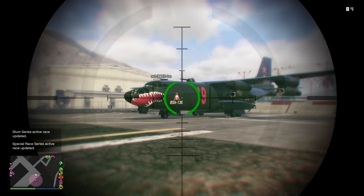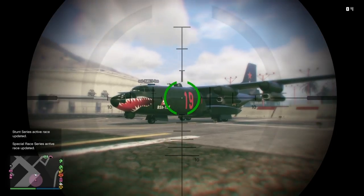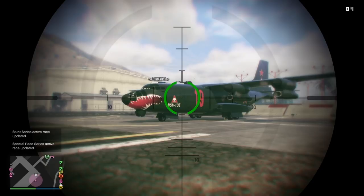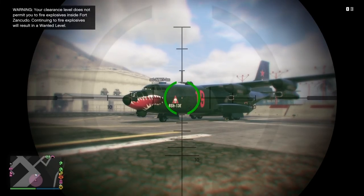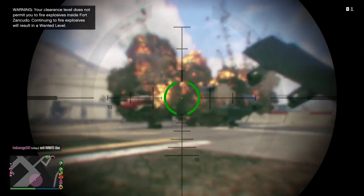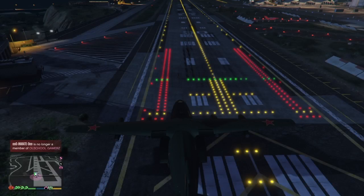Here are the explosive rounds from a sniper rifle — shout out to my man for helping out. We knocked this out quick: one round, two rounds, and on the third round it destroyed the plane. Given the way this thing flies and its speed, that should be no issue whatsoever to destroy it.